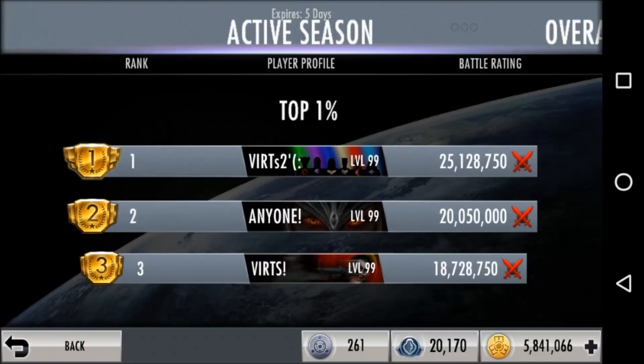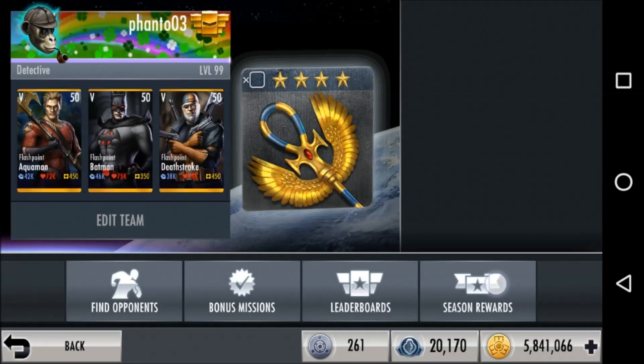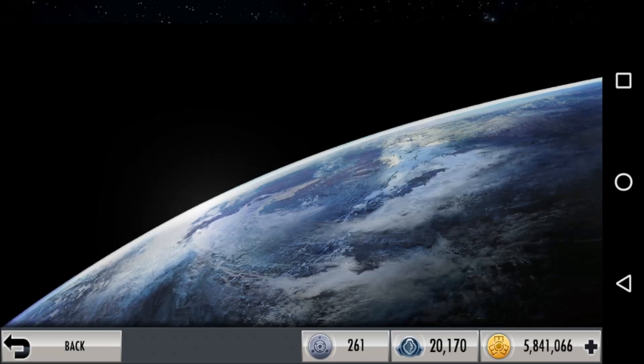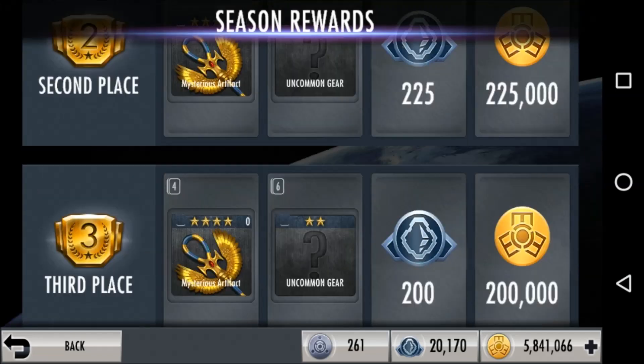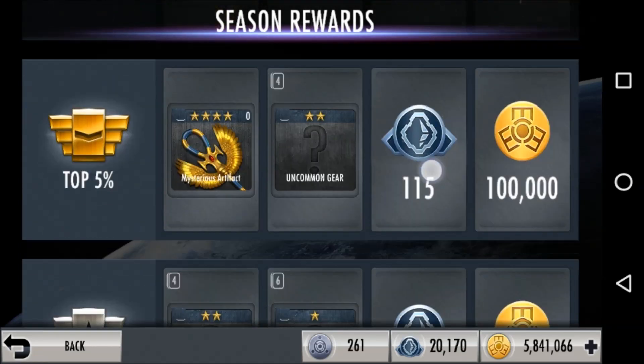Not necessarily the easiest for brand new players, but Batman's a good gold if you have to pick one of them. Batman and Superman are probably the two easiest golds, and there are two Batmans in the regular gold pack.